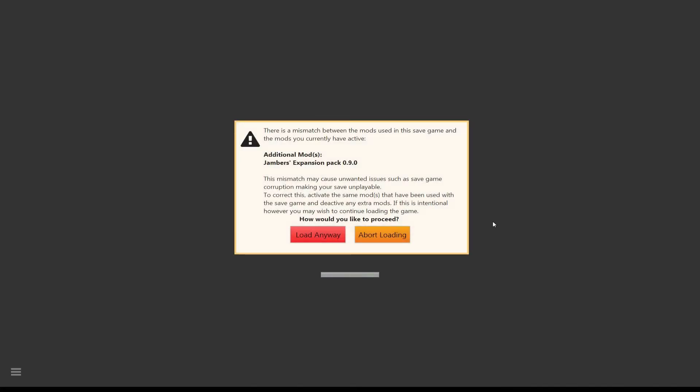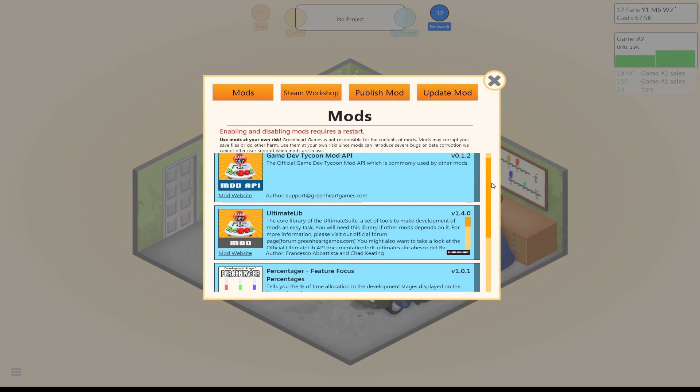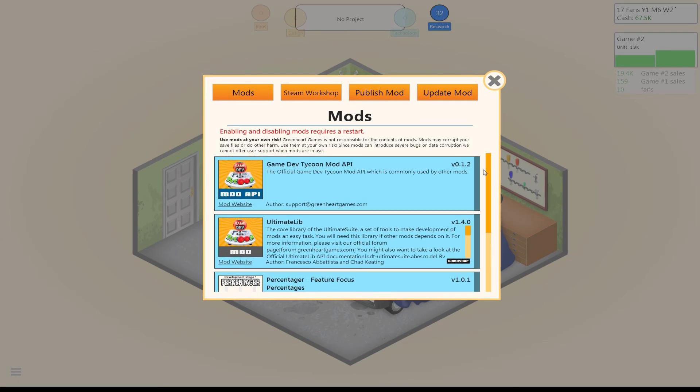When you come into the game for the first time with a new expansion pack, you may have this issue where it says there's a mismatch between the mods you've used in the save game and the mods you currently have active. Just say load anyway. In order to get things to work properly, you're going to need a couple of things, at least for Game Dev Tycoon. Pretty much everything is going to use this Ultimate LIB — Ultimate Library Suite — so you're going to need this as a baseline mod. Make sure that you subscribe for that off of Steam.